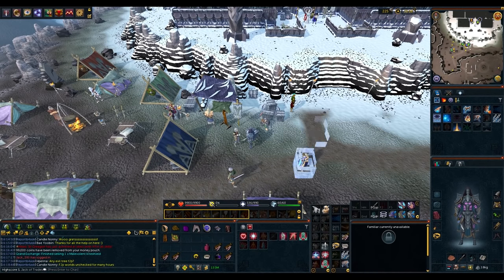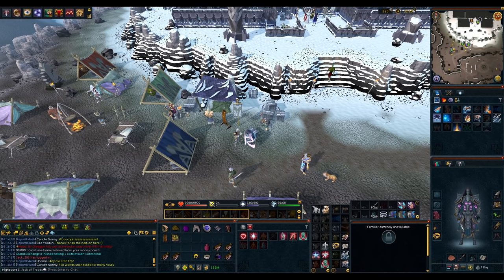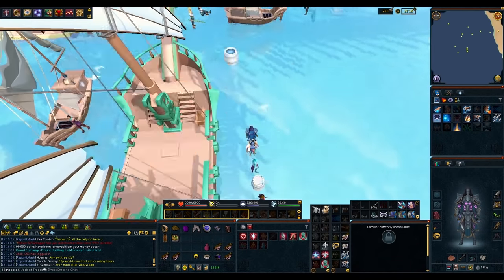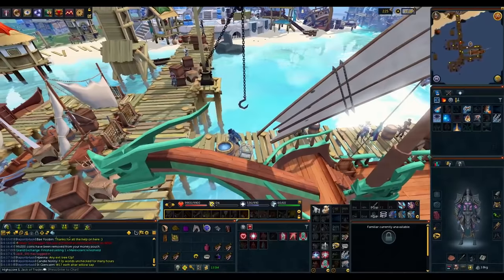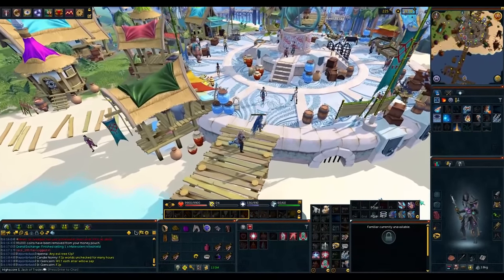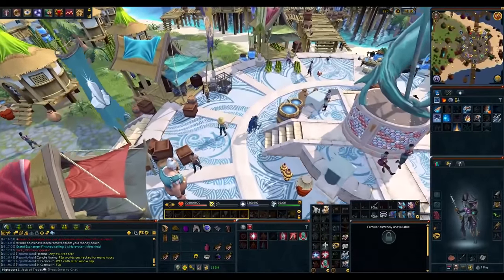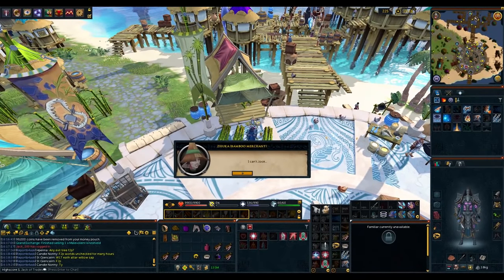Now we're going to go over to the Arc. Teleport with your Arc Journal, select Port Sarim, and travel to Waco. Now we're going to go to the Bamboo Merchant — hit and press option one, then spam through the chat.